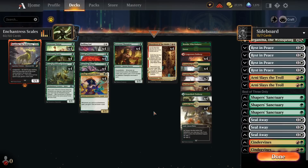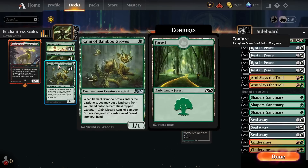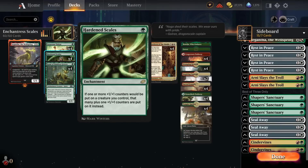As the name suggests, this is a deck built around a bunch of enchantment synergies, and it's also built around Hardened Scales. This is a one-mana enchantment — if one or more +1/+1 counters would be put on a creature we control, that many plus one are put on instead. So if an effect puts one +1/+1 counter on a creature, we put two on instead. With two in play we get three, with three we get four. For one mana, this lets us grow our board insanely quickly.